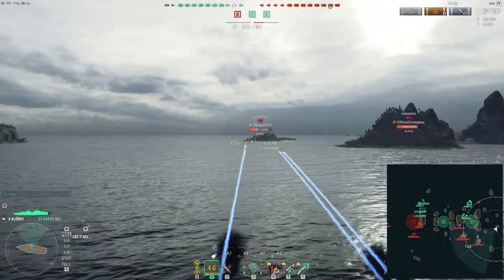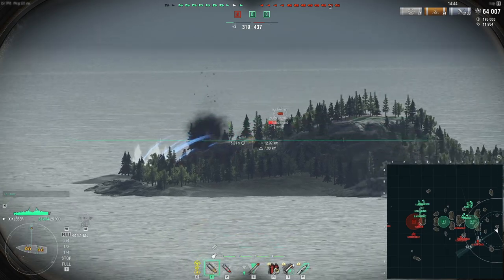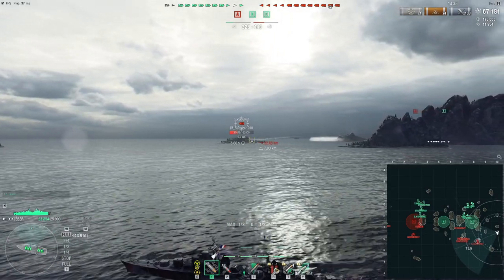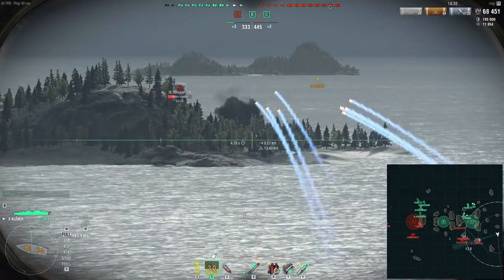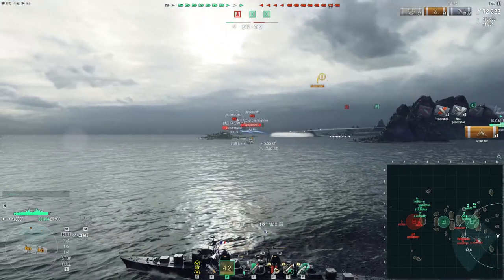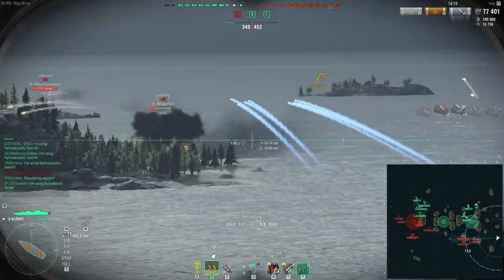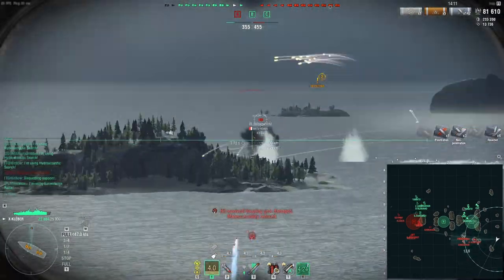The nice thing is that the Kurfürst is super huge, so bits and pieces of her stick out from behind the island. She's accelerating — that's unfortunate. That smokescreen over there should be the Smolensks or the Harugumos; both of them should be in there. Hopefully we can deal with this Kurfürst soon enough. I'm going to swap to AP since I did set a fire — oh my god, she's turning away. I was hoping to get some shots on the superstructure, but she's turning away, so that's not going to be too effective.